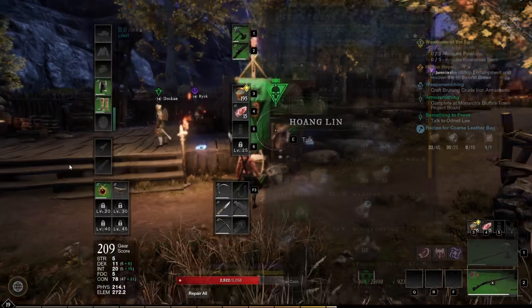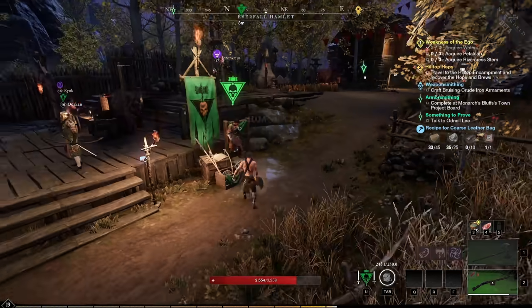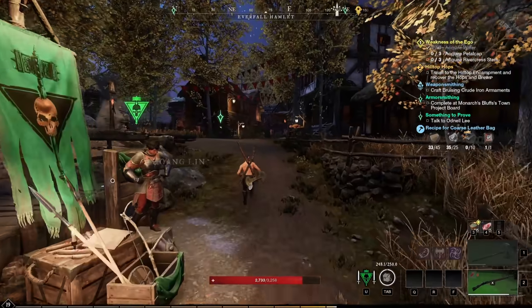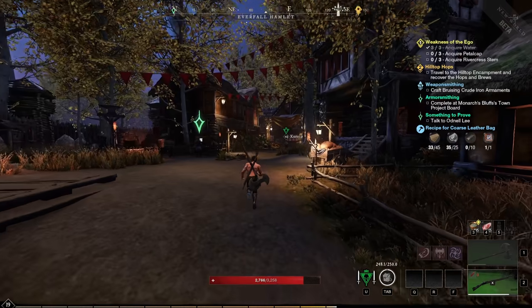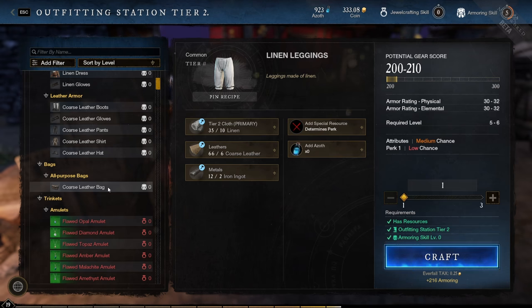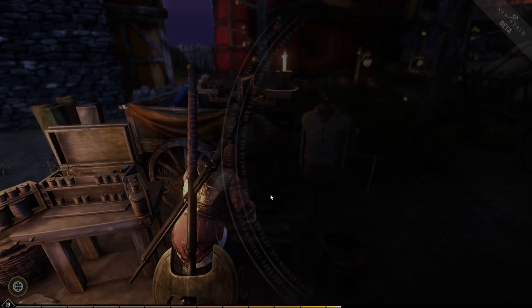Remember to upgrade your character storage by crafting a bag. Go to your faction giver and buy a rune of holding, then go to the outfitting station, scroll down, find the bag you want to craft, and craft your bag.